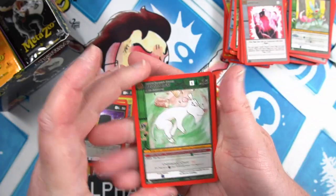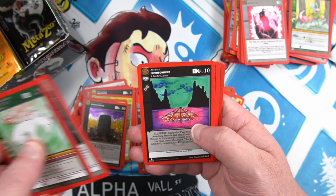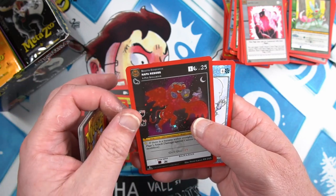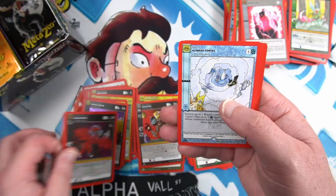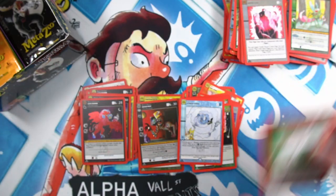Next pack — our friend the Axe Hound again — War Cry, Imprisonment, Bloody Bones, Holy Eyes, Nightshade, and a Rebarbs, and a Rebarbs full foil Rebarbs. He's just a common, but still looks good in full foil.